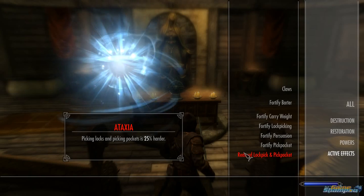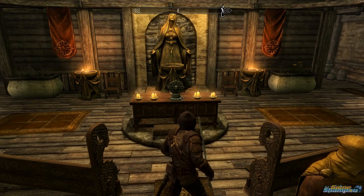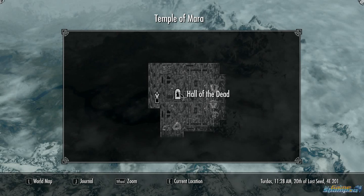Anyway, if you contract Ataxia, one way to cure it is to go to a temple. For example, the Temple of Mara in Riften.